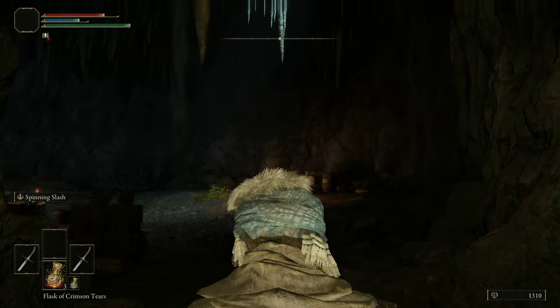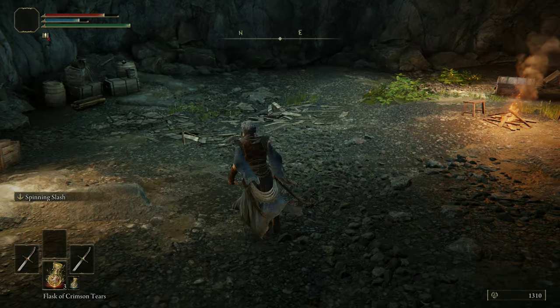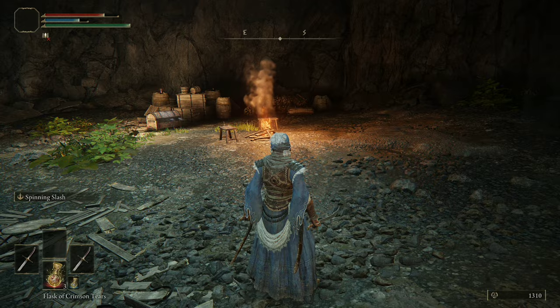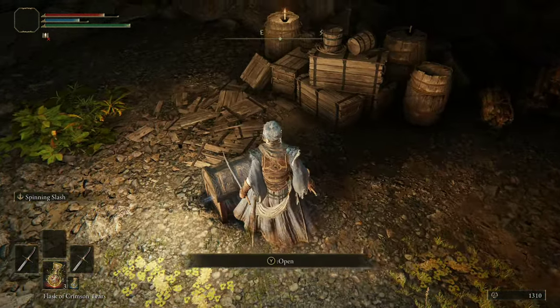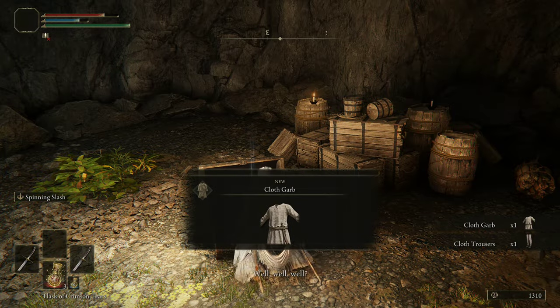In this fight, you are able to leave Patches alive if you choose to, but in this playthrough I'm going to show you how I defeat him. He's actually very easy, despite him having a tower shield with a long-range spear. To make him spawn, you have to enter the room and then open this chest. When you open the chest, he jumps down from up there after talking some smack.